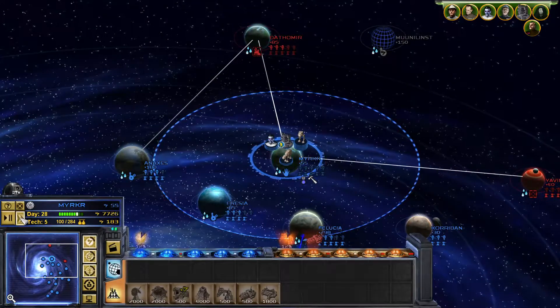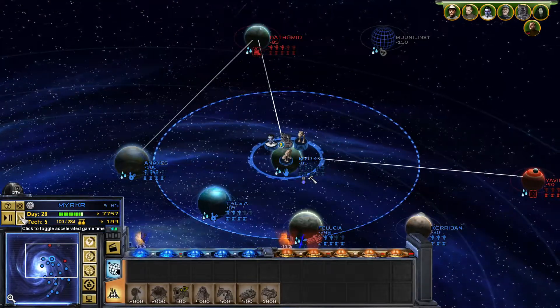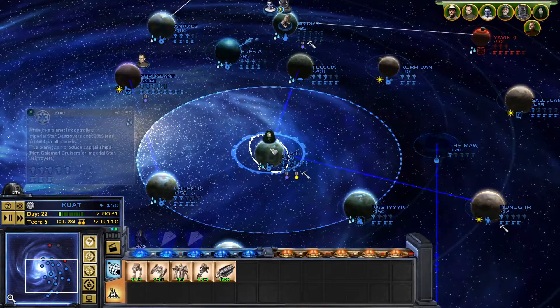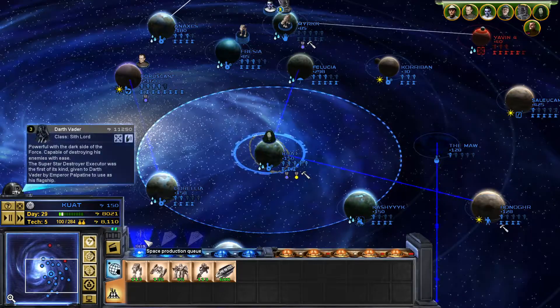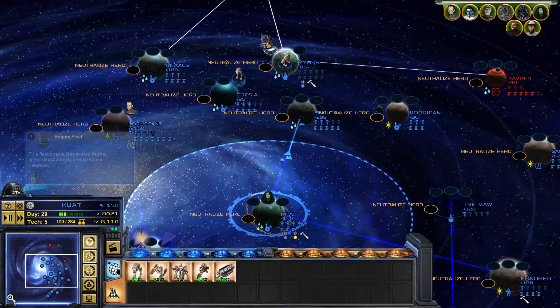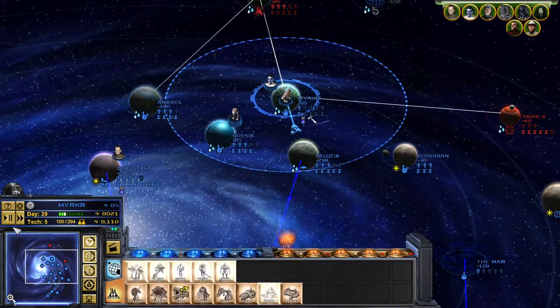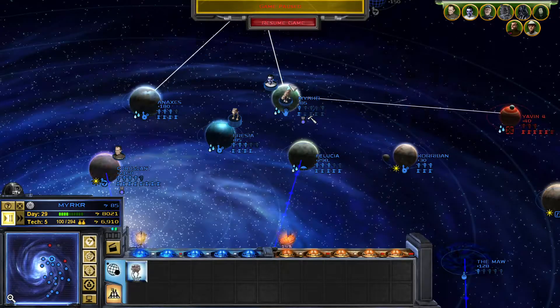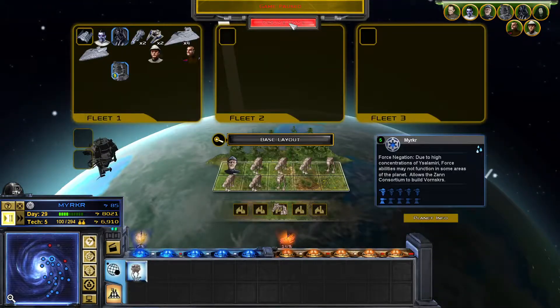Unpause time. I'd like to get a little bit of defense built here. We're about to have Vader — it's going to be a great addition to our fleet. We'll order that to construct and then move on to the next planet.